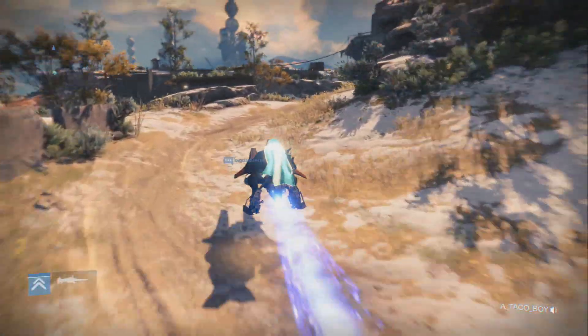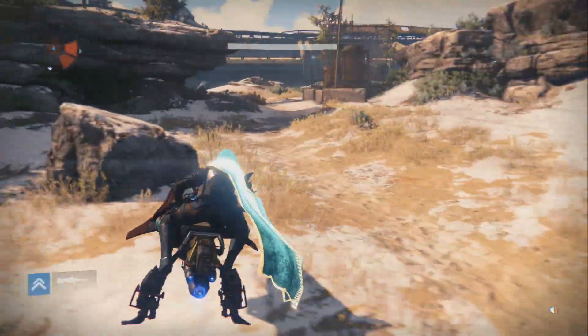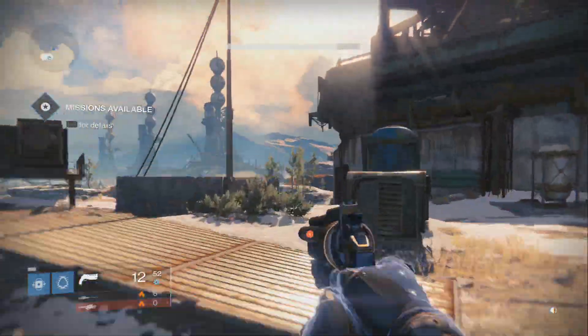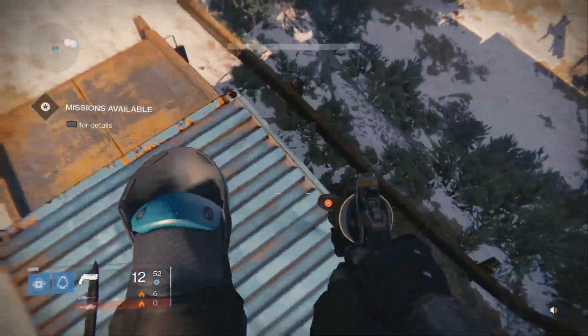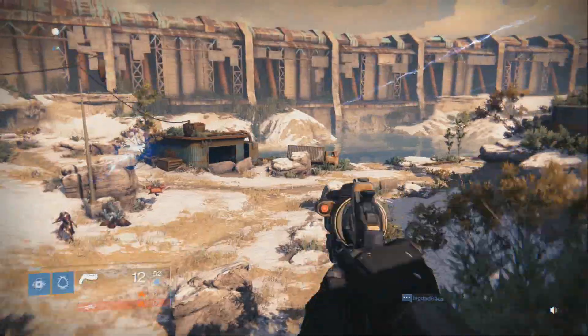What I got for you guys today is a very much improved Glimmer farm. Doing this, you guys are going to be getting 125 Glimmer every 6 seconds. From here on out, you'll be getting items called Silk and Codex that sell to the Cryptarch for 200 Glimmer apiece, and you guys will be getting Black Wax Idols, which you can use at the Aeris Vendor to buy Heavy Ammo Synthesis for 5 apiece.